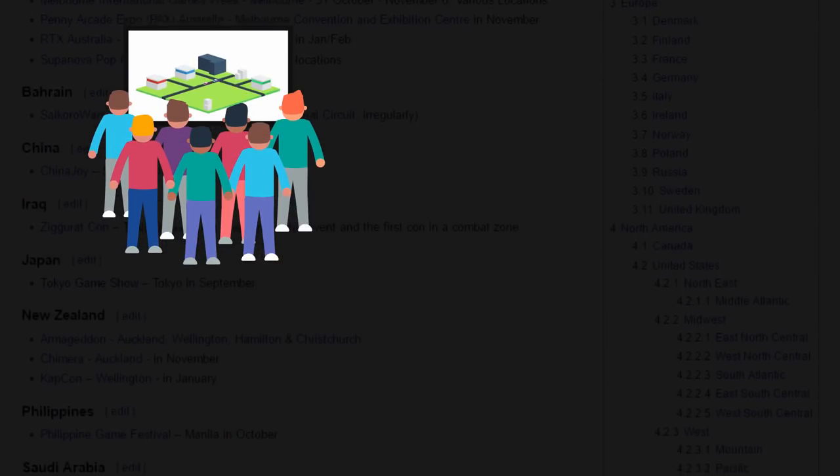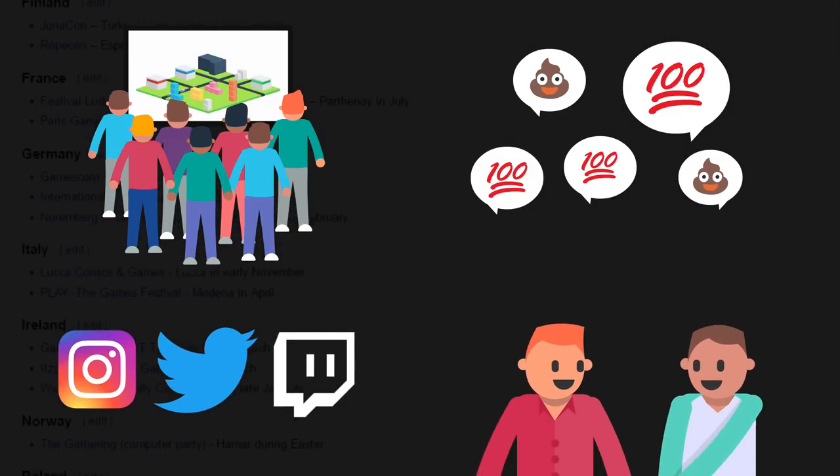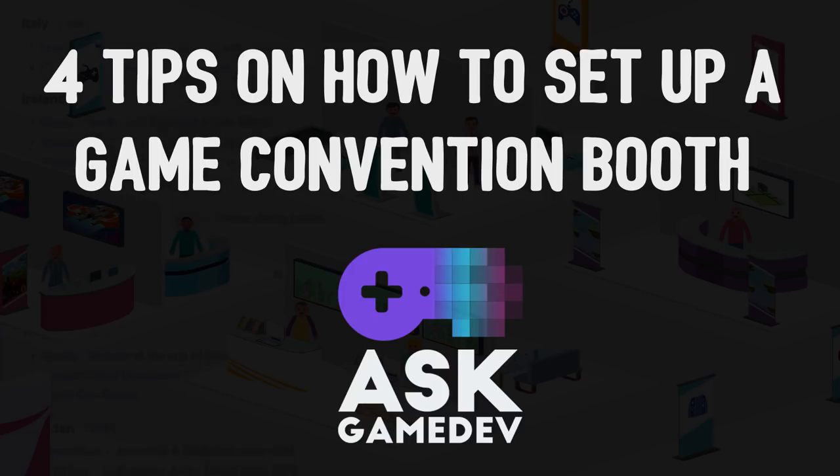At a convention, you can introduce your game to thousands of fresh new eyes, get valuable feedback from your target audience, earn some fans and followers, and maybe even make some new friends. We are Ask Gamedev, and these are four tips on how to set up a game convention booth.